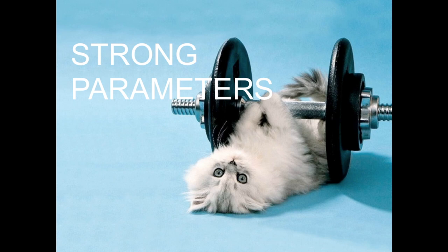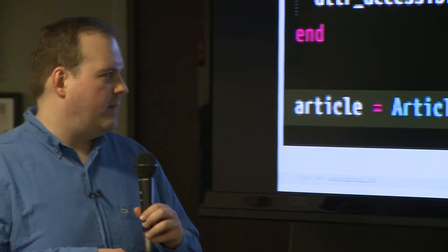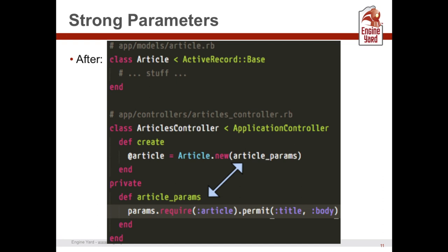Let's talk about strong parameters — this is how we're doing mass assignment protection in Rails now. Before, we'd say here's a model, here's attr_accessible, here's some params, and just throw whatever at the model and it knew what to do. This is problematic with complicated problem domains and big applications. DHH asked: how can we keep mass assignment protection while still allowing easy, flexible model manipulation? They came up with strong parameters.